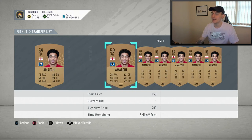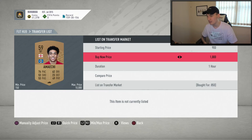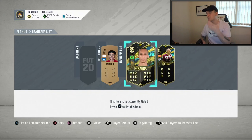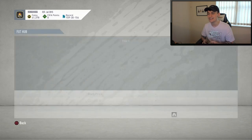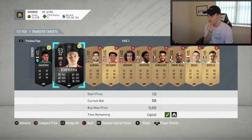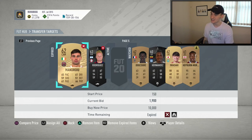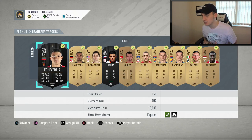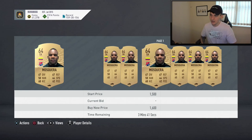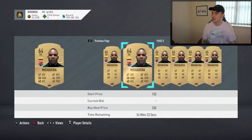On the transfer list I managed to get an Amici in right forward at 850 coins — he's going for around 200 coins, so I'll list him up at 1,000. I wouldn't recommend the left forward and right forward method or the chem styles method for bronze cards. The best way is the method we tried at the end. We started on 48,000 coins and are currently around 40,500. Now looking at the 22 won cards — first up, Mascara the goalkeeper going for around 500 coins.